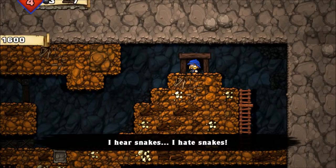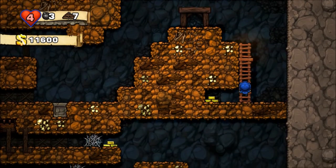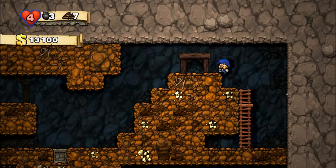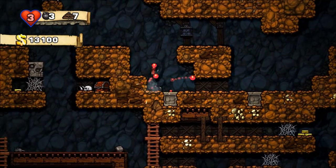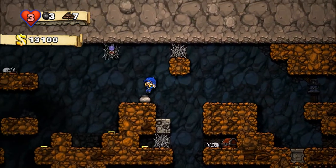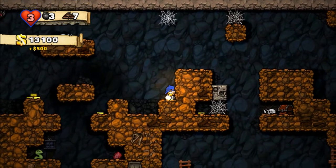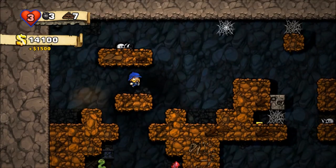Now you continue on to the next level, and it gets progressively harder and harder. I hear snakes — I hate snakes. There must be a snake pit around somewhere. Also, enemies can be hiding in bottles or urns, so be careful when you're whipping those.